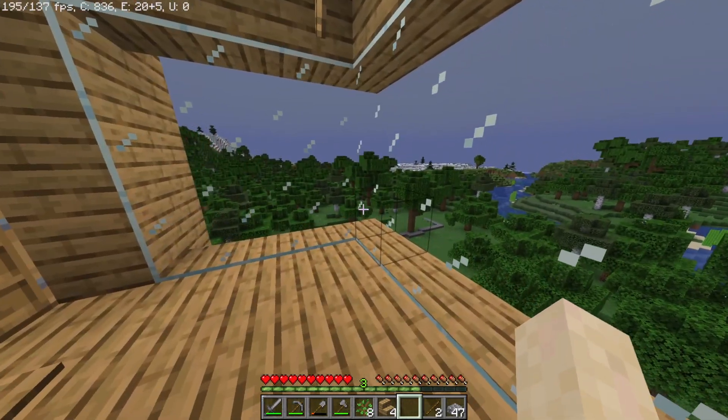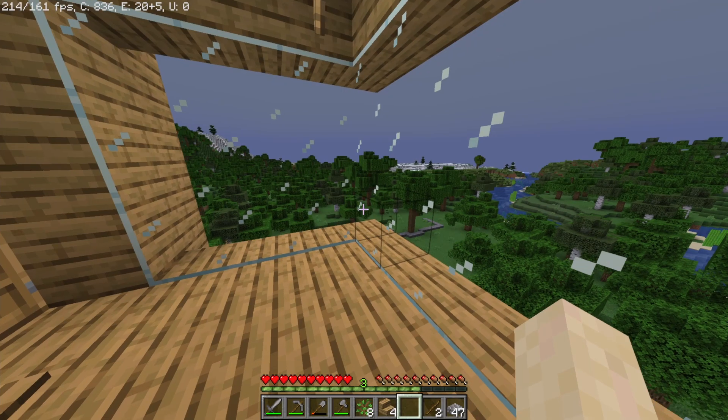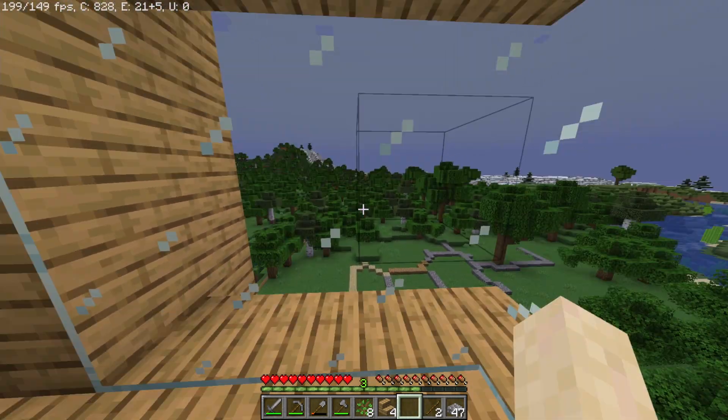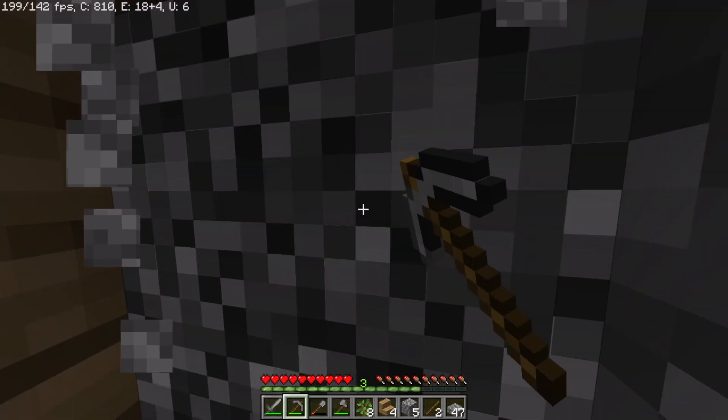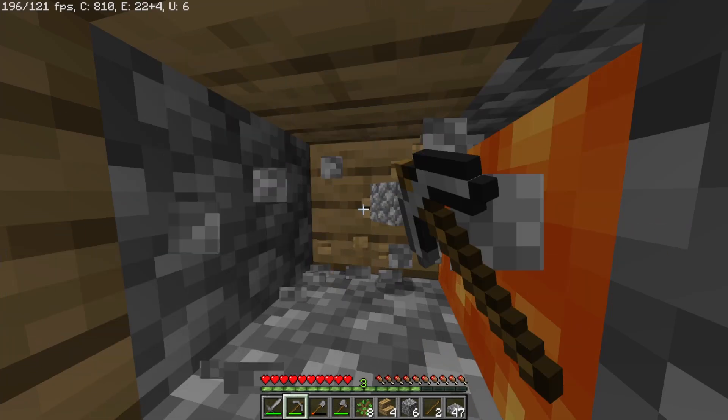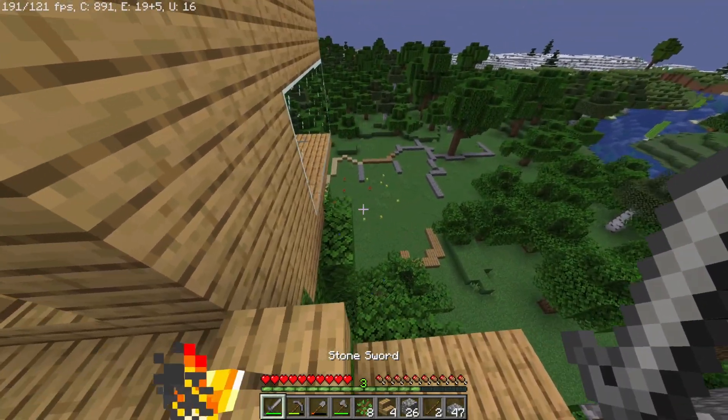Now if you remember our second goal on that list was we had to make a renewable food source, but before we do that I'm gonna go slave at the cobblestone generator. This part about mining cobblestone is how half of your earnings go straight into the lava.